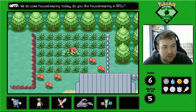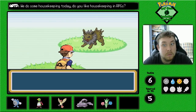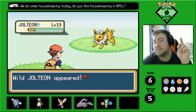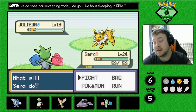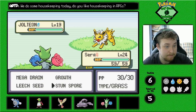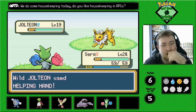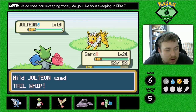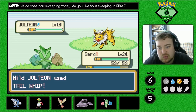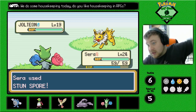Here we go. Our encounter for Route 7 is... I am honestly not mad. I will take a Jolteon! Can I stun support it? I want to say I can stun support — no, I don't think I can. I keep missing, so... I can! Okay, perfect. I can stun support it.